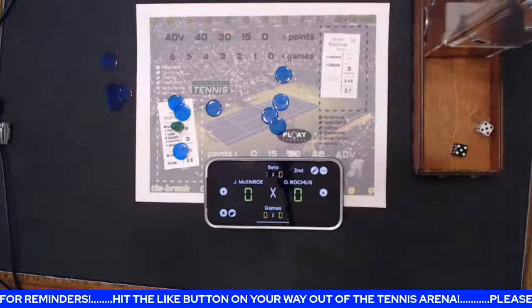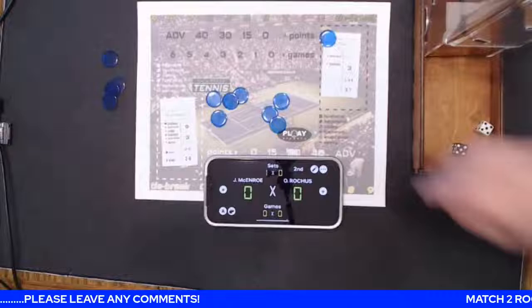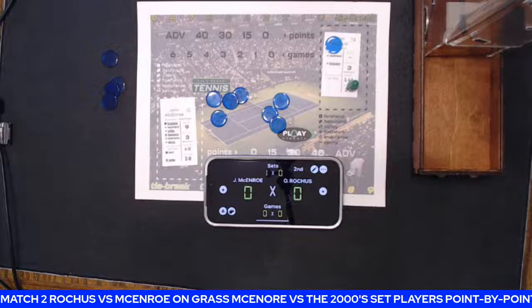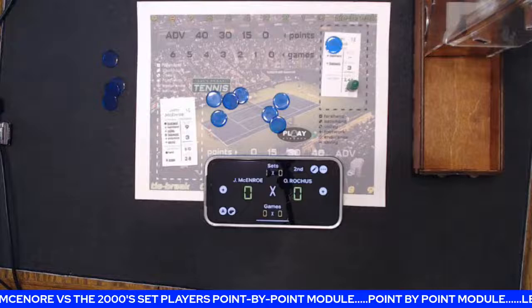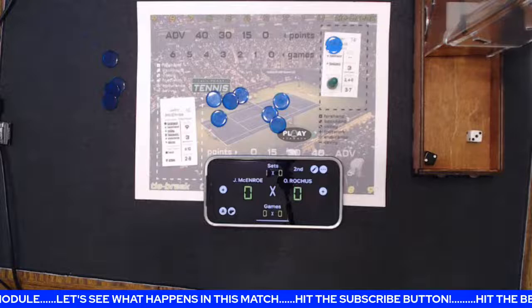Mac's up one set to none. All chips are lost at the end of the set. Oliver gets a chip to start the second set and serves to begin. A 6, he gets it over. Mac with a 9 returns the serve. A 7 with a black 6 — that's savvy — Mac's got a shot at a winner off a weak return. 2 to 8, rolls a 5 — Mac gets it. Love-15.